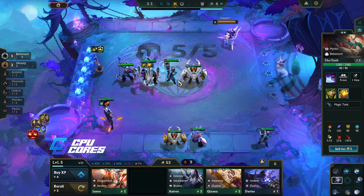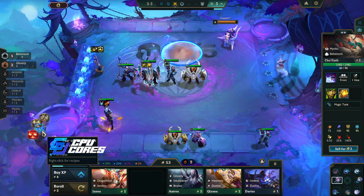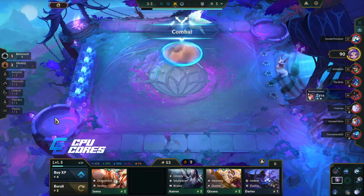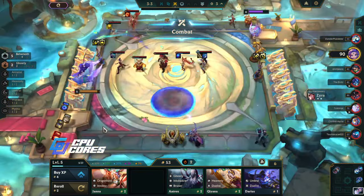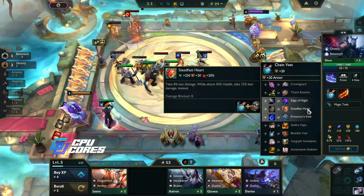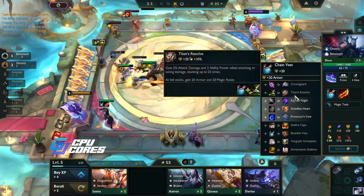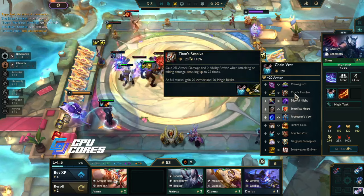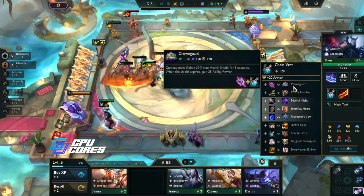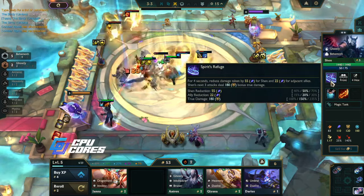Grand living allies 40% — he should still be alive, right? Seems pretty doable. Infinity Edge also seems like it would be really good on him, but I think the plan is to just get a whole bunch of armor. I think we just get two more Bramble Vests — that's the most armor we can get, right? That gives you 20 armor extra, that gives you 40 armor. I mean it gives you a bunch of other stuff which is nice too.